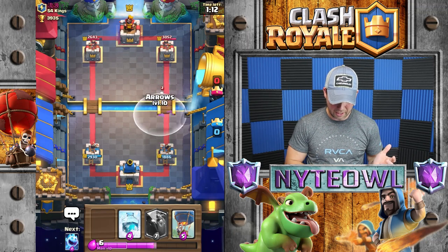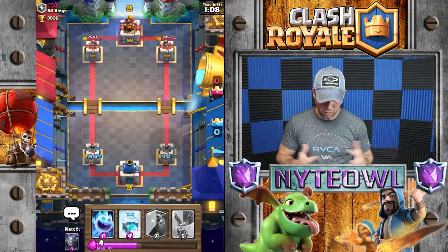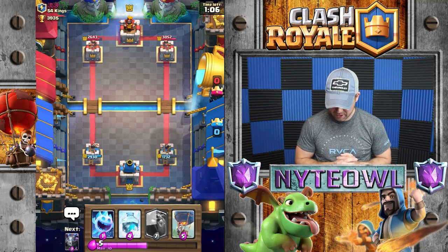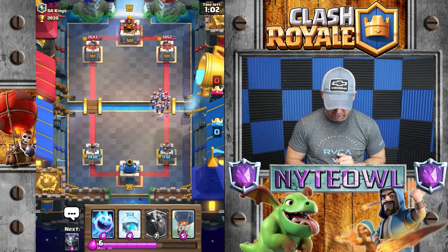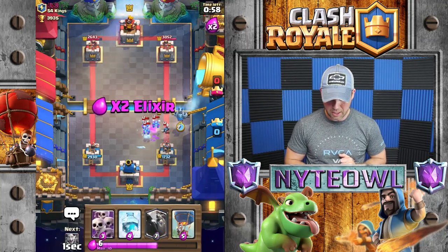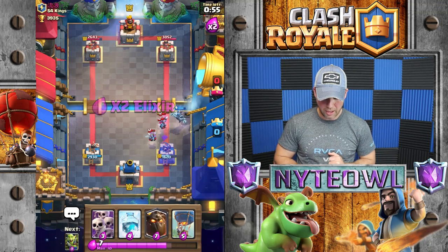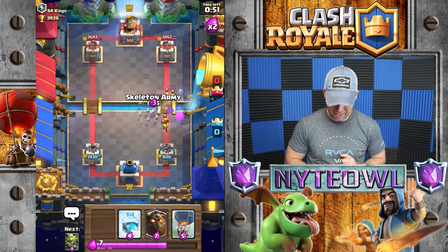I said I was going to wait and use the arrows for the minion horde, but I didn't really have a choice — the princess would have done so much damage. I'll use ice spirit and then mega minion over here, and hopefully get by with only a few strokes of damage.